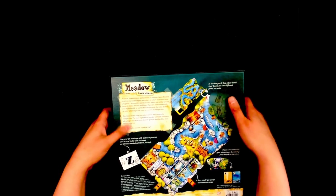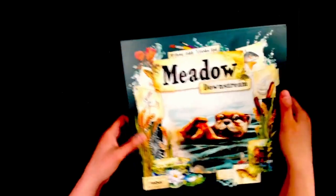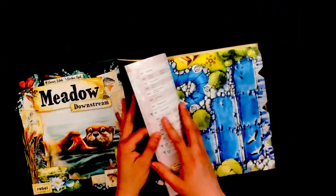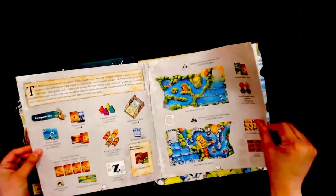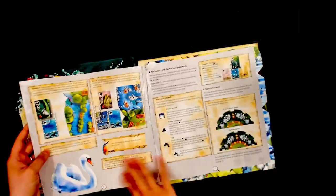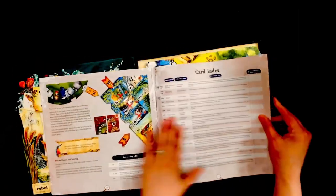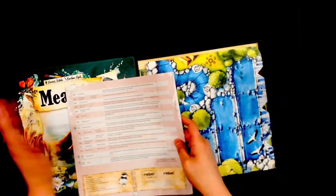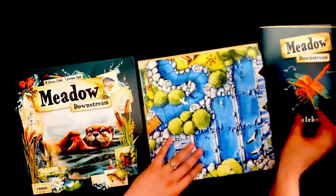Do you want to join the kayaking trip? We have the rulebook, which is nice and detailed — I'm sure just like the original was. Very beautiful colors. And then it has the card index, so it's not a separate book, but it still goes into some of the cards in case you want to learn a little bit more about what they're showing.